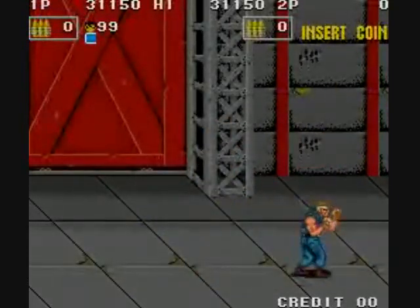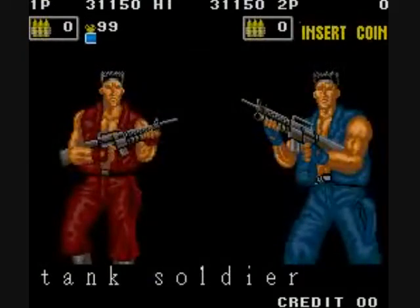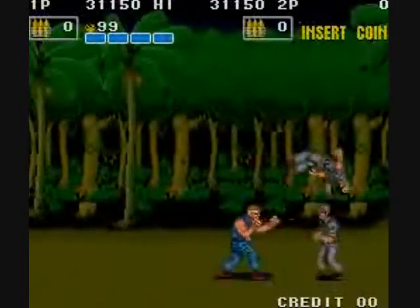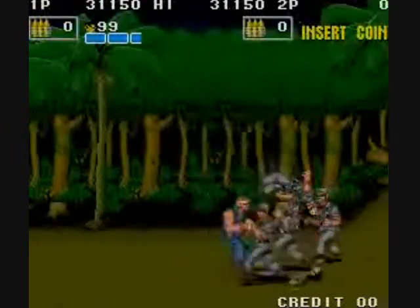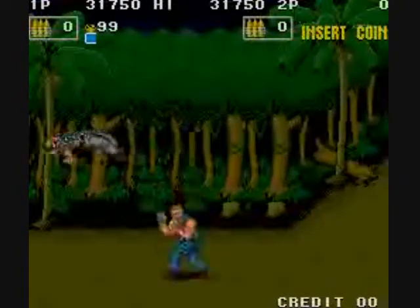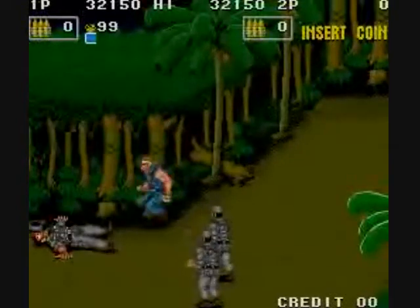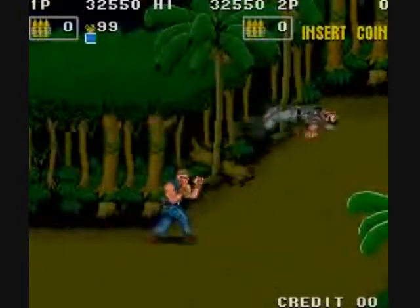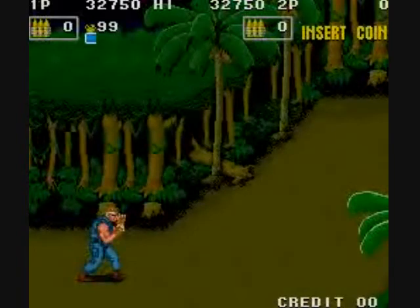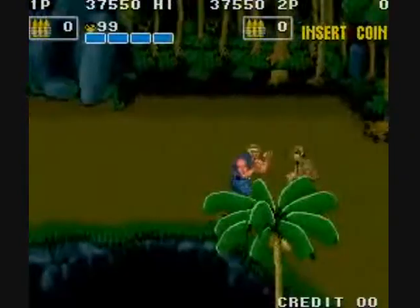They knifed one of their buddies for me, and then that's the end of that level. Then you go to a forested type of area. Some of the guys can sneak in a punch when you're trying to jump kick them. I saw this in the arcade — I don't remember if I actually played it, but I definitely played the NES one. In the NES one there are scenes where you go in the water, and you can actually backwards punch the enemies behind you, which is kind of cool.